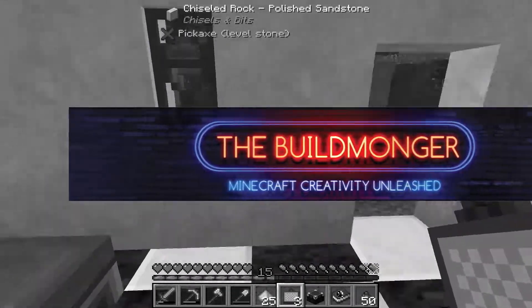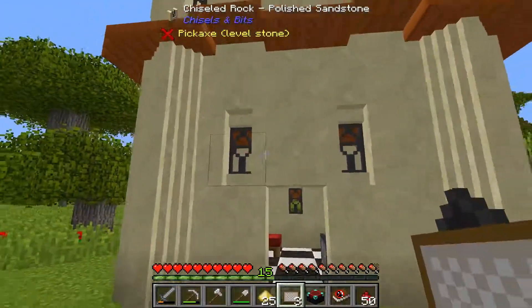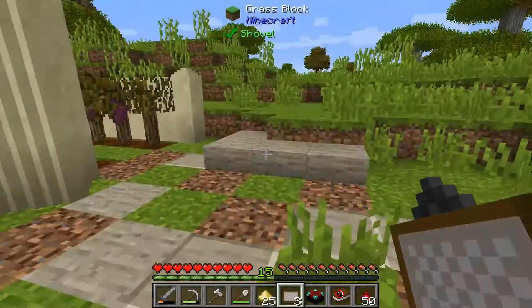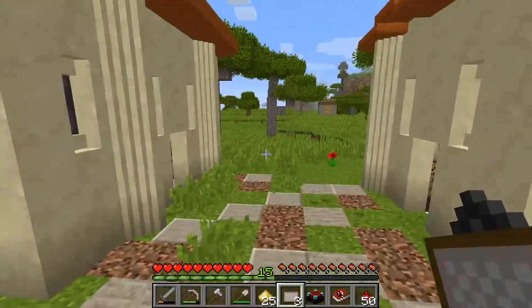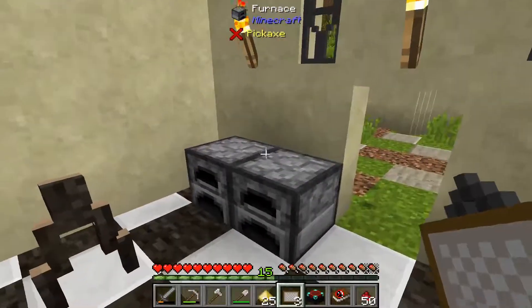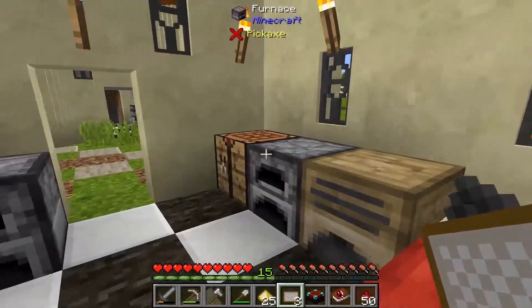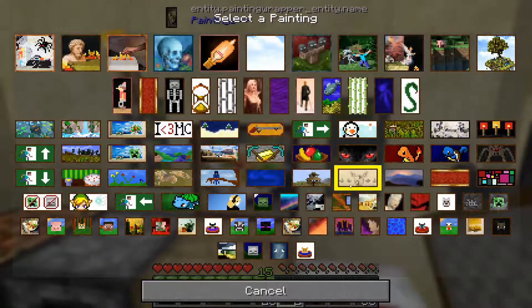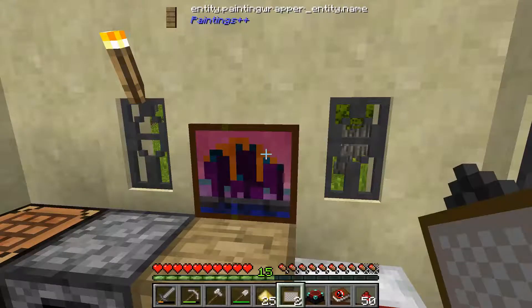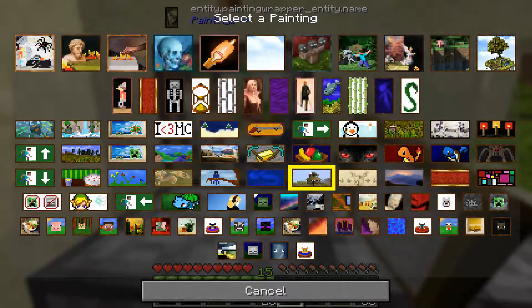Ladies and gentlemen, I'm the Buildmonger, and welcome back to a brand new episode of Bounds. The pack has now updated to 2.7, which included an update to Paintings++, which essentially meant that all our paintings disappeared. But we can place them back down exactly the same way they were, but I think I'm going to change a few things up with the paintings, just make them a tad more interesting.